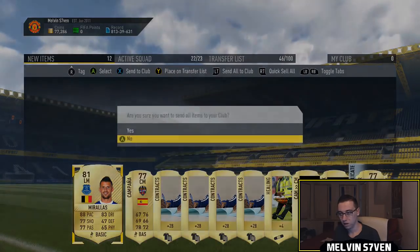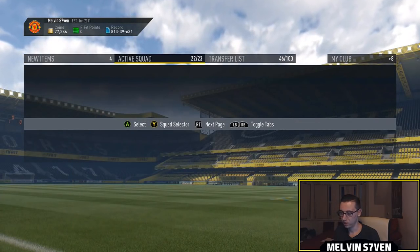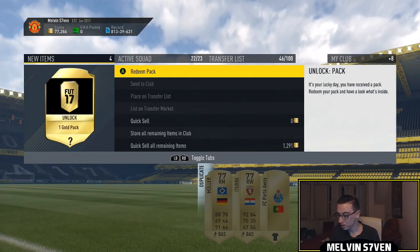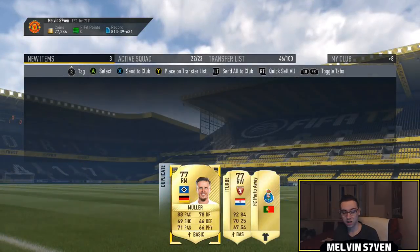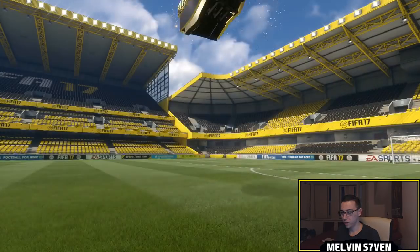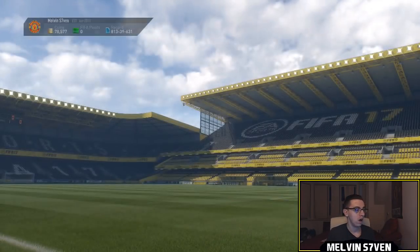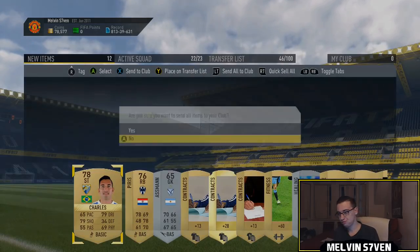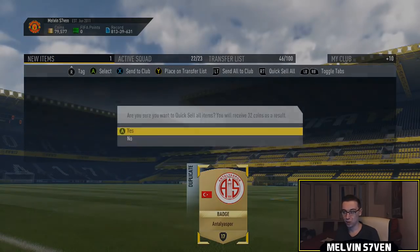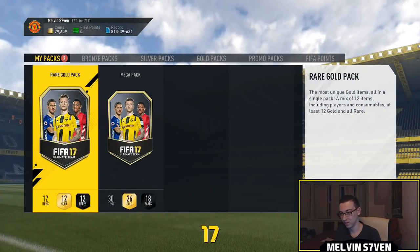We get a free pack — please don't be a contract pack. But it's glitched so we have to do that and do this, and then it's a gold pack. So it's not a contract pack, it's an improvement on what it usually is for me. Anyway, what do we get? Nothing, of course. We get some coins — 1k there. So we're pretty much sitting on 80k, which is pretty much what I put into the thing.